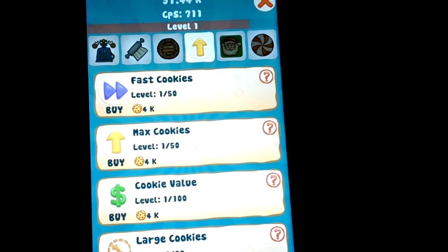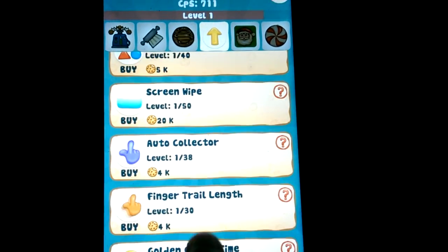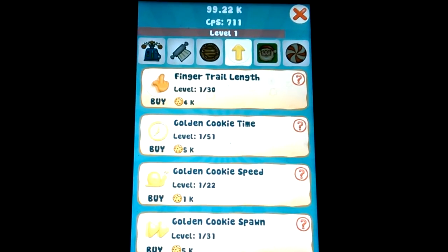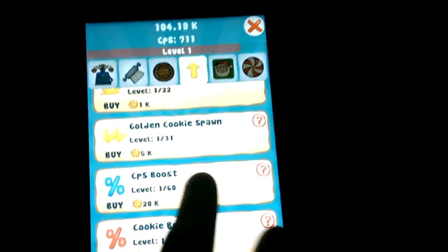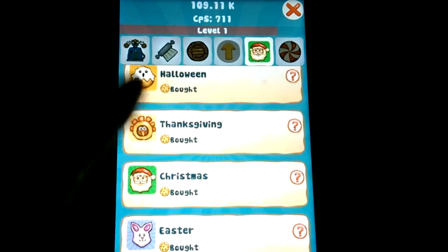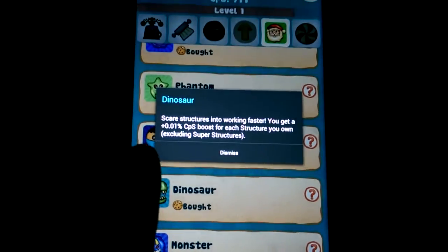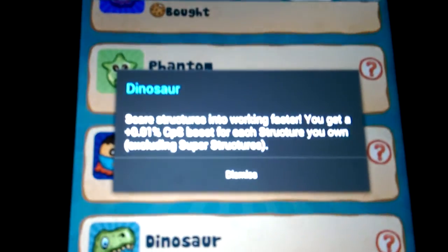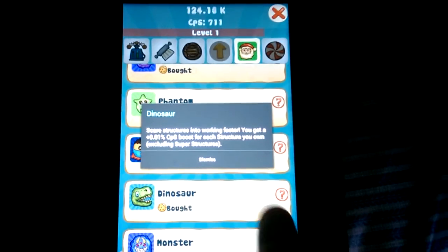These upgrades are much like some of the achievement things you can get in the internet version of Cookie Clicker by Orteil — they give you small little boosts and the ability to get stuff faster. Then you've got the themes. These themes don't particularly do anything with the exception of dinosaur, which says it scares structures into working faster, so for each structure you get a little bonus.